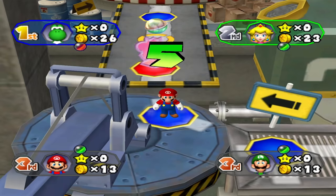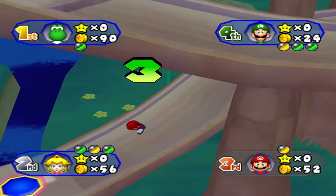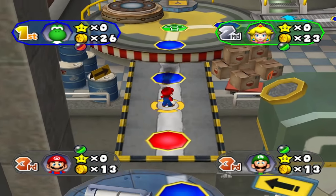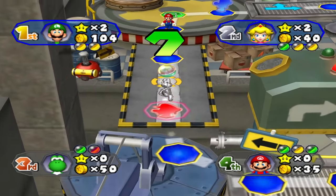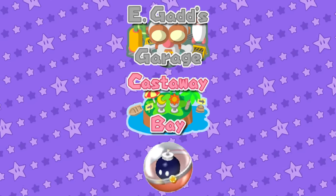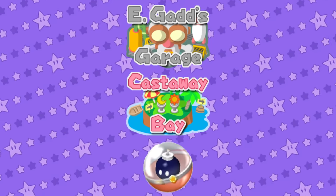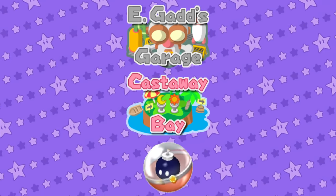Bob-omb Orb: any opponent who passes it will go half the spaces they have left to move, rounded down. So if a player has 5 spaces left to move, the Bob-omb will leave them with just 2. Frankly, I see the Bob-omb as a worse version of the Thwomp — with the Thwomp you can stop an opponent right in their tracks, whereas with the Bob-omb it lets the opponent continue moving after activation. I just can't think of a situation where that effect would be better than stopping them immediately. If this orb were immune to the Metal Mushroom or forced a random route, then I could see scenarios where you'd want it — but as it is now, it's just a Thwomp wannabe. It only appears in E. Gadd's Garage and Castaway Bay. Interestingly, the Bob-omb and Thwomp can't be found on the same board together.